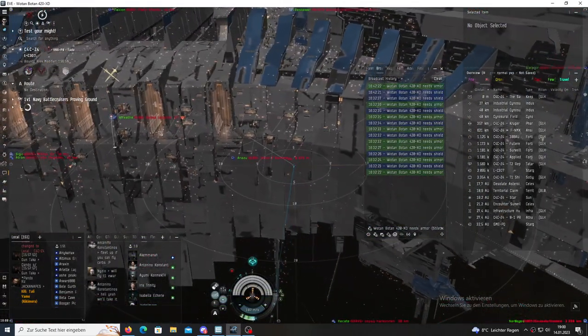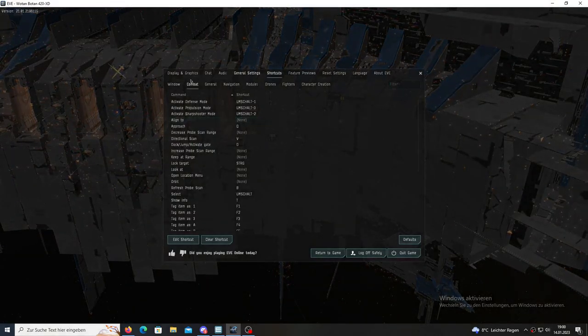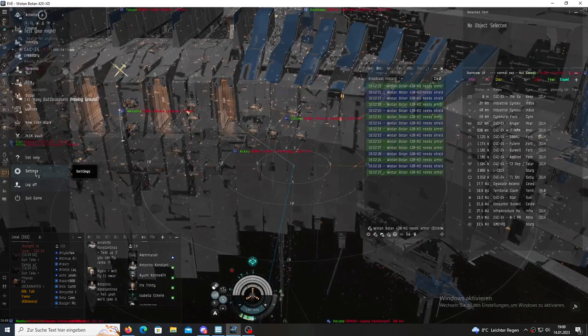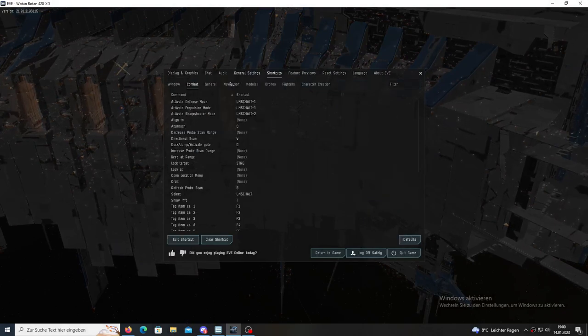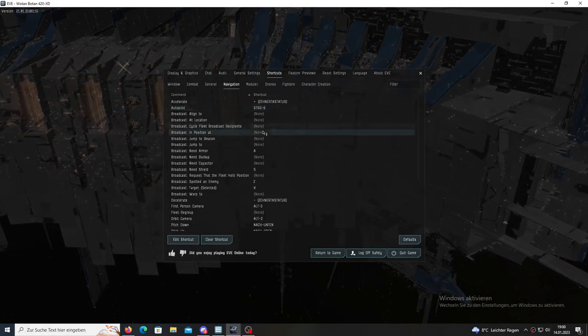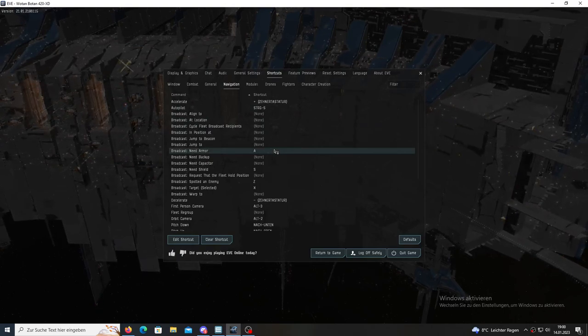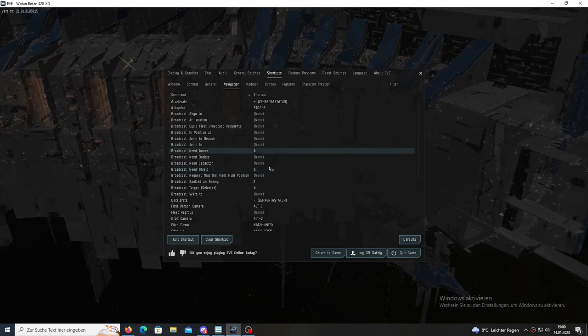Just a short disclaimer — I forgot to tell you how to set up the hotkeys. You open your neocom menu, go to settings, then shortcuts, and under navigation you can find broadcast need armor and broadcast need shield. You can set them up there.